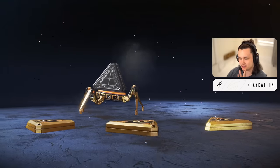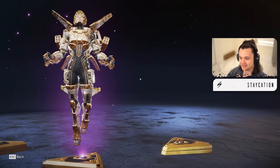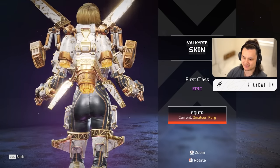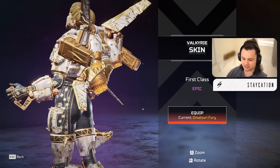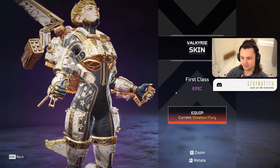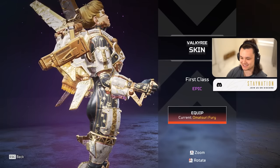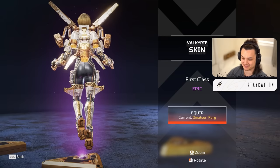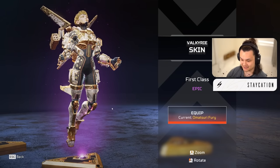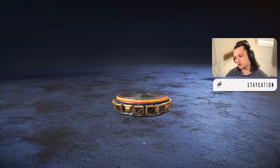Next up we got a Valk skin - a little epic here. I love it when they make skins with this theme - they did it with Ash once, they've done it with Wraith, and now Valk has it. It's like a white and gold marble theme. I think it just looks super classy and aesthetic - it's just really pretty. Valk looks good in this. For an epic I'll give this an eight - I'm a fan of the aesthetic. Then we got a little Wraith holo spray.